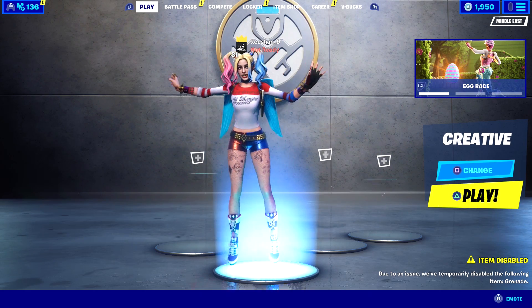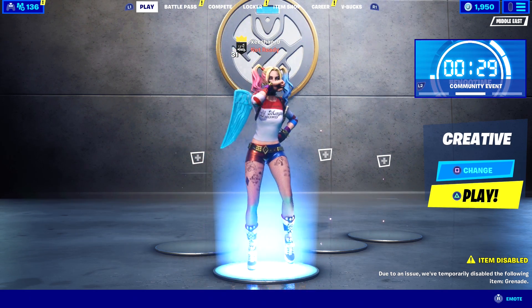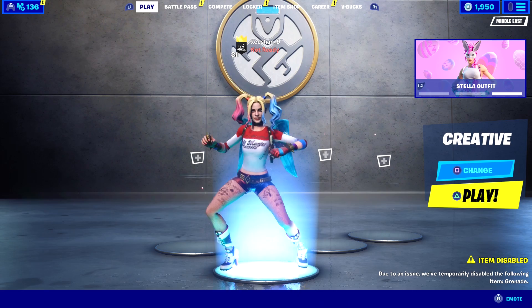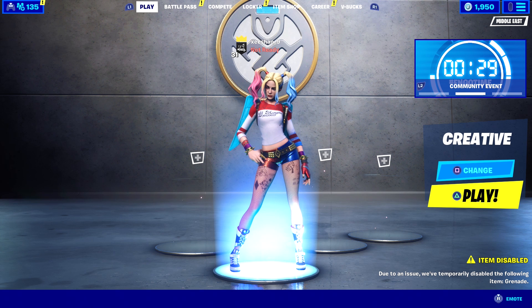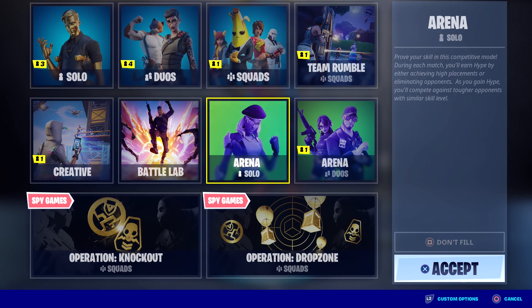If you're on a keyboard and mouse it will be easy for you to join them, but if you're on console you have to follow the steps I'm gonna tell you. So go to game mode arena, hover onto your friend's name on the friend list, then go back and ready up into arena and then quickly open the menu. You guys have to be really fast — if you're late it's not gonna work.